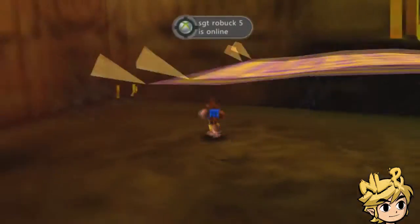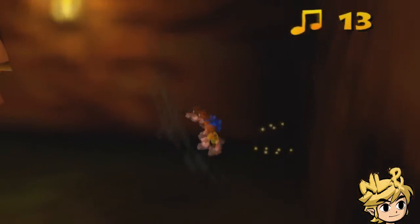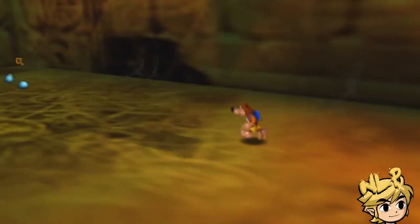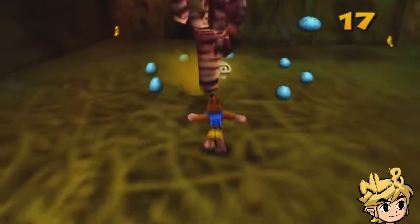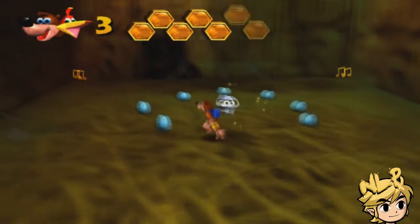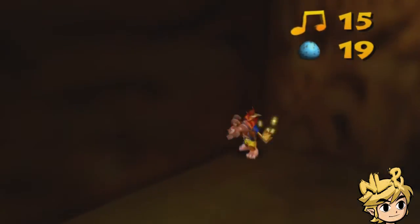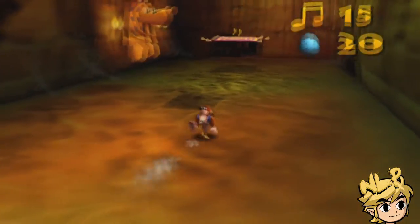Yeah there's a Jiggy in here. Plot twist — there's actually a Mumbo token at the end. No, I don't think there is. Oh, there's one down here. Look how small this carpet looks — you can see the shadow of it, it's tiny. You can't attack them with your beak; only Super Saiyan Banjo does the trick.